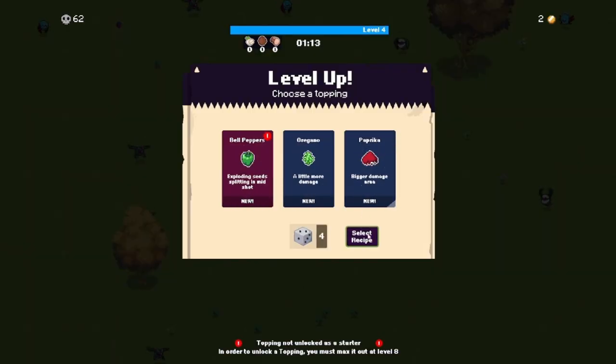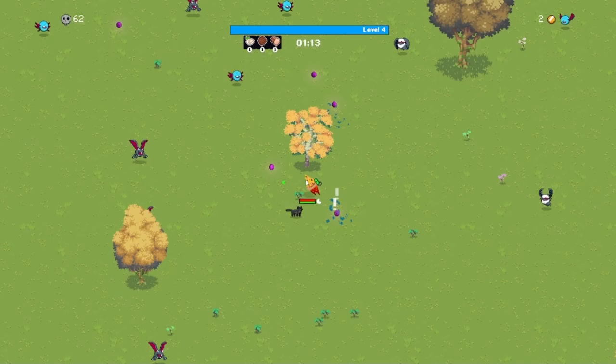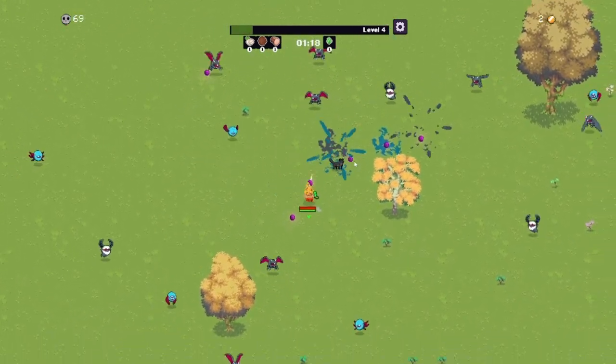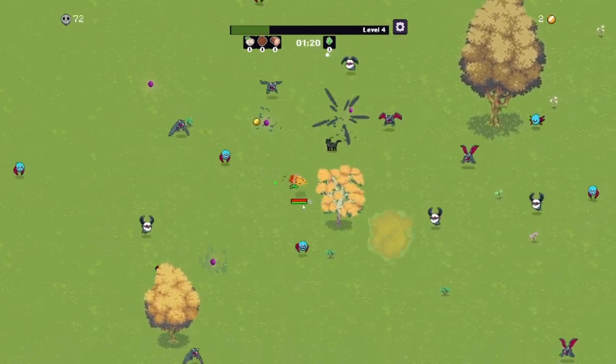We're leveling up again. Oregano — a little more damage. Bigger damage area. Paprika. Let's just do a little more damage. I like what we got so far. Also, I gotta make sure I don't think the dog's an enemy, because it's freaking me out a little bit.